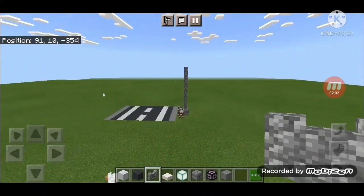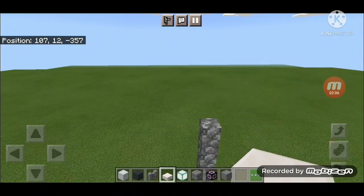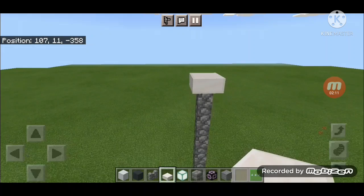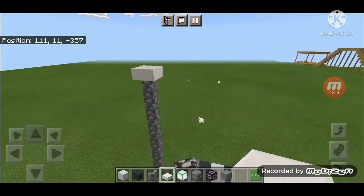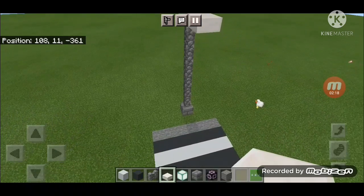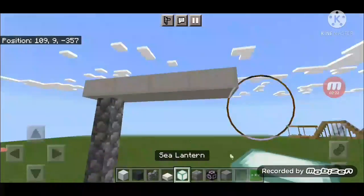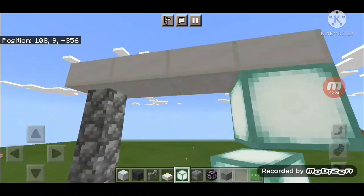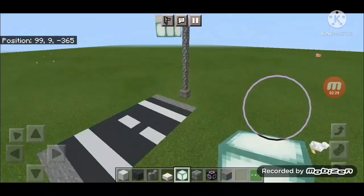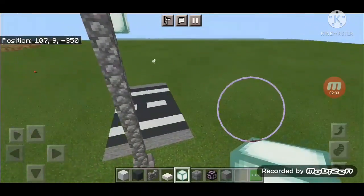We are done with that. Now we need to add some quartz. This one is a quartz slab - you need to add that here. As you can see, now add two sea lanterns here. The roof now looks like this.